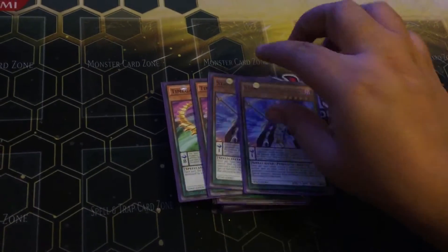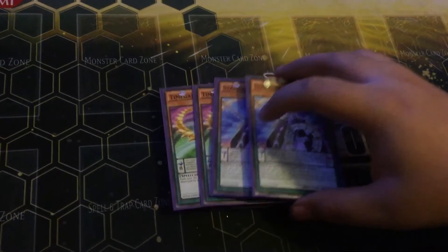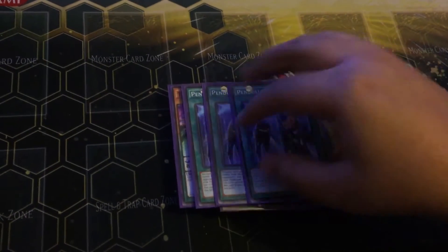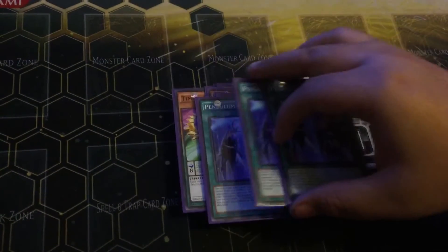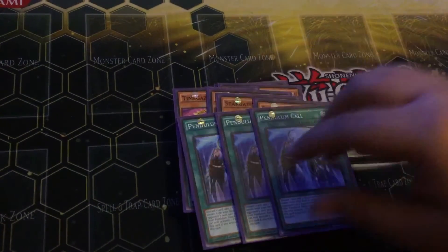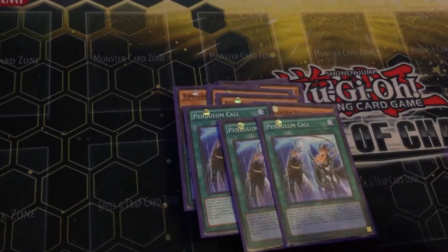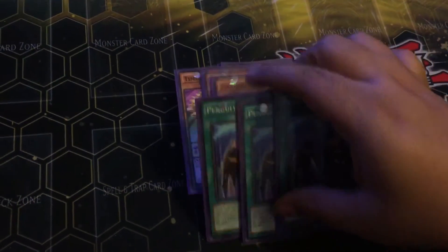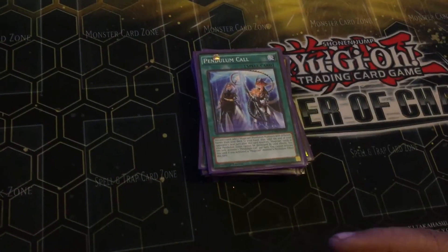Time Gazer and Stargazer — the reason I run these two is that they're magicians, and a lot of people fail to realize that with Pendulum Call you can't use the same names that you already have out on the board. So they further your game state by sending the pendulum zone monster into your extra deck. That gives you another set of scale one and eight, so four Pendulum Calls total.